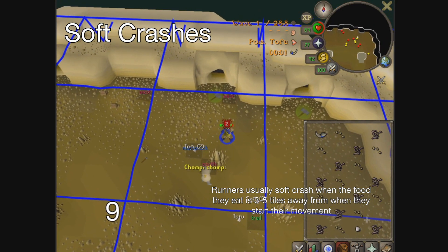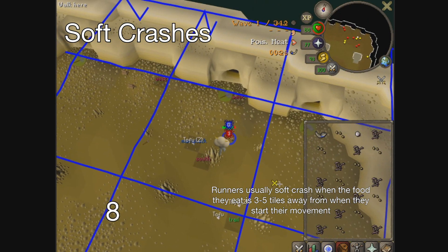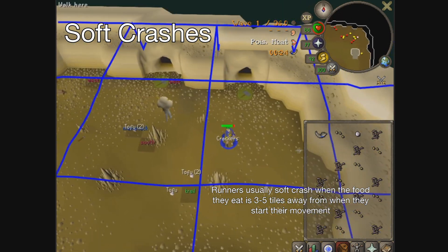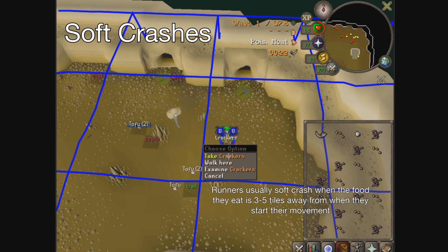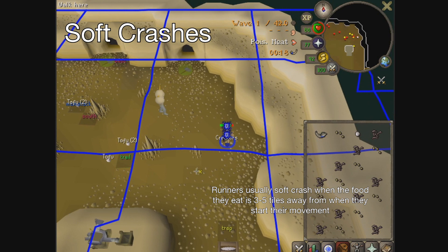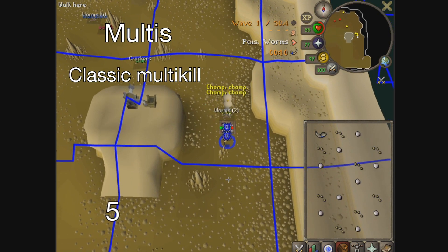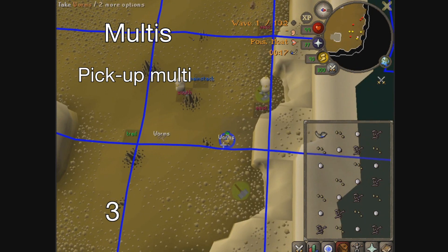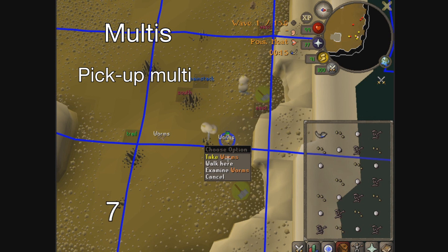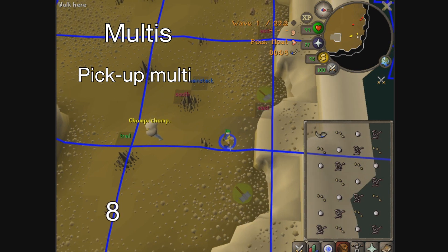It is important to note that it is not immediately intuitive when the runner perceives the food to actually disappear. Two runners targeting the same food might see it disappear on different ticks. The exception to crashes are multis — what happens when the runner perceives the food to disappear exactly on the tick that it tries to target, most commonly on tick 4. Since targeting takes priority during this tick, the runner will instead retarget to the next food with the highest priority, if there is one.